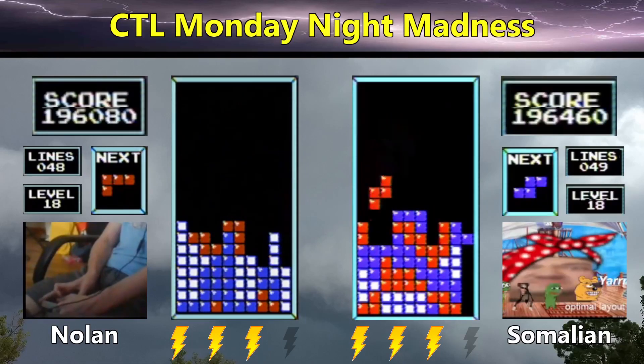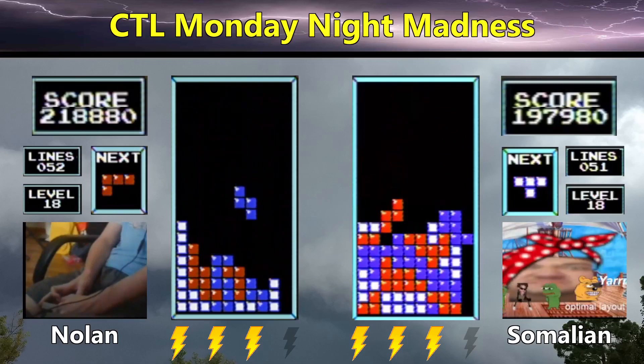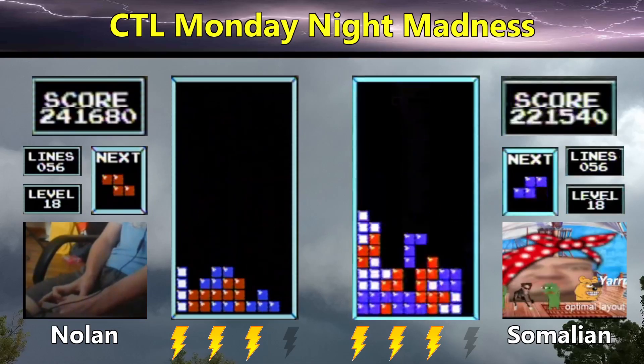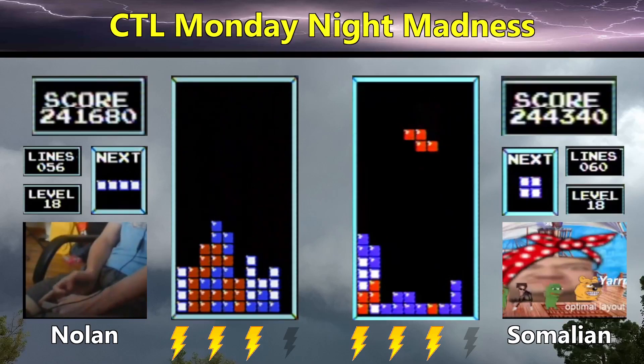We have 196,000 for Nolan — he's going to get a Tetris and go to 218,000. 197,000 for Somalian, who's trying to get the right side reopened. He's able to do so, and there's the long bar for the Tetris going to 221,000. With both players at 56 lines, we can see that Nolan has a one-Tetris lead.